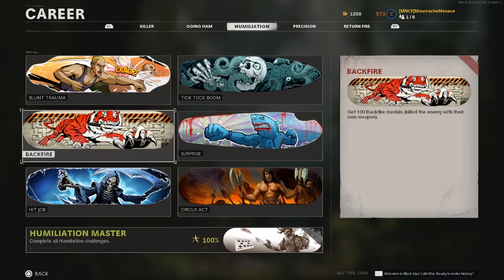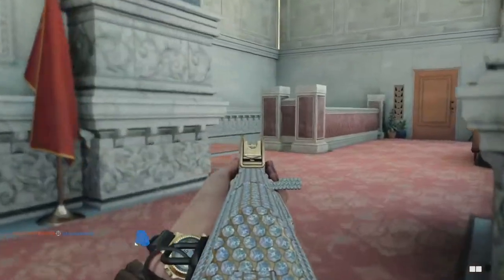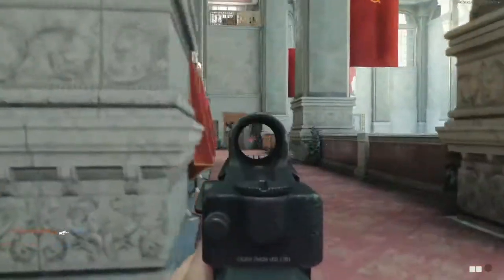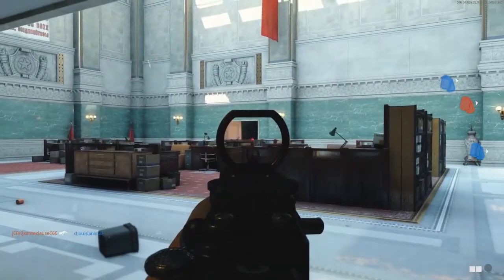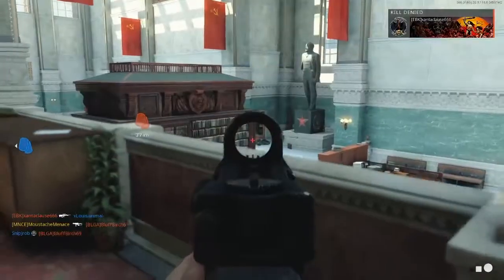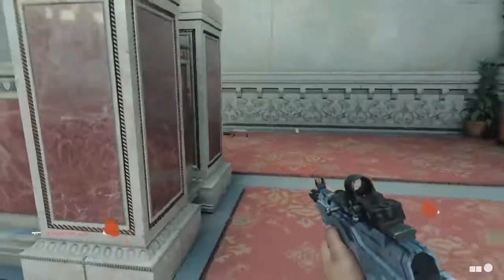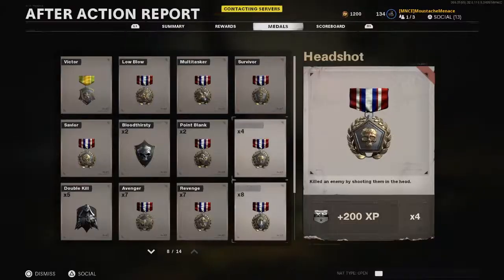Up next, we've got Backfire, which is get 100 Backfire Medals — kill an enemy with their own weapon. Backfire can be obtained by simply picking up an enemy's weapon after you kill them and trying to hunt that person down in any of your favorite game modes. But that takes forever — most of the time you'll end up with one or two backfire kills in a 10 to 15 minute game. But I found a way to get eight plus backfire kills, maybe even more depending on how good you are, in a five to eight minute match using one simple game mode: Face Off. Since the maps are very small and it's 3v3, you are bound to encounter the same person multiple times. Just kill the person first, pick up their weapon, and have a blast with it — watch that challenge become history in no time.